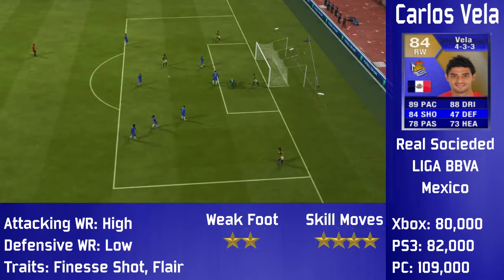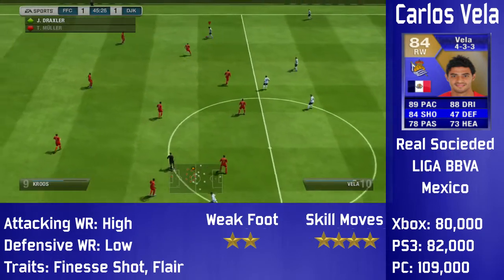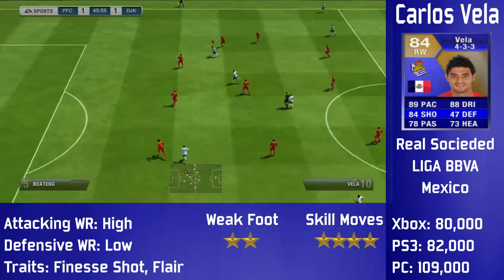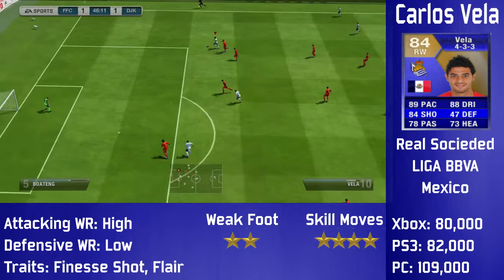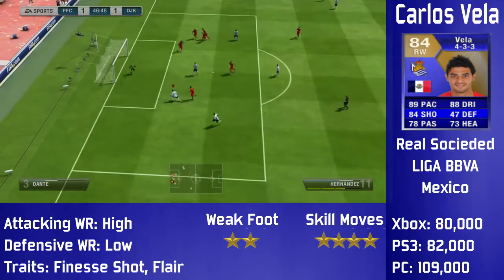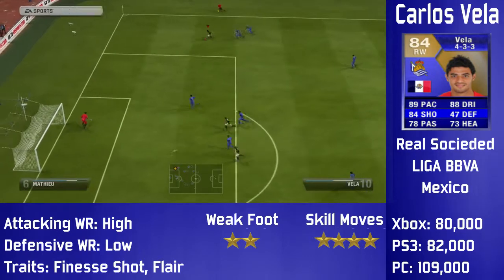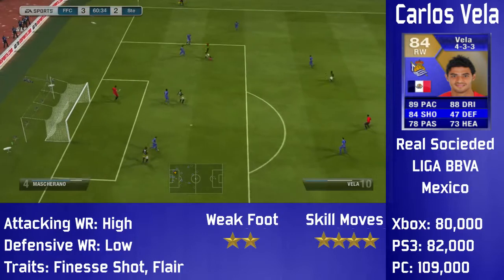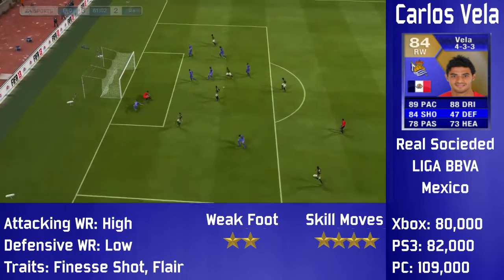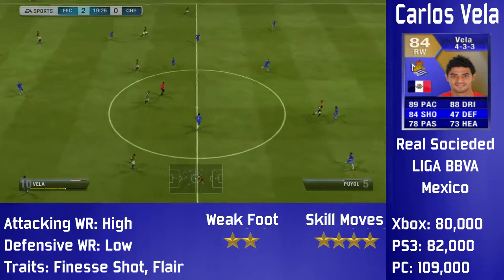He's got very good pace — 87 pace — he's a rapid player. His dribbling is 88, very good, and that's a 4-point increase on his previous card. His shot has gone up considerably and his passing has gone up quite a bit as well. He's got 4-star skill moves and 2-star weak foot, which is probably his only weakness. His attacking work rate is high, his defensive work rate is low, which works really well for a right winger. His traits are finesse shot and flare.